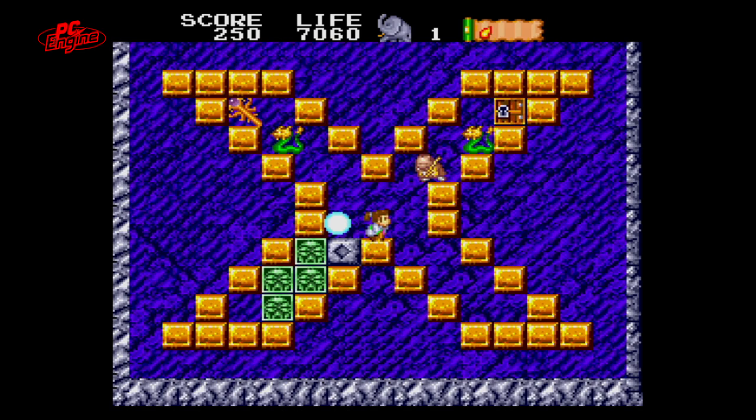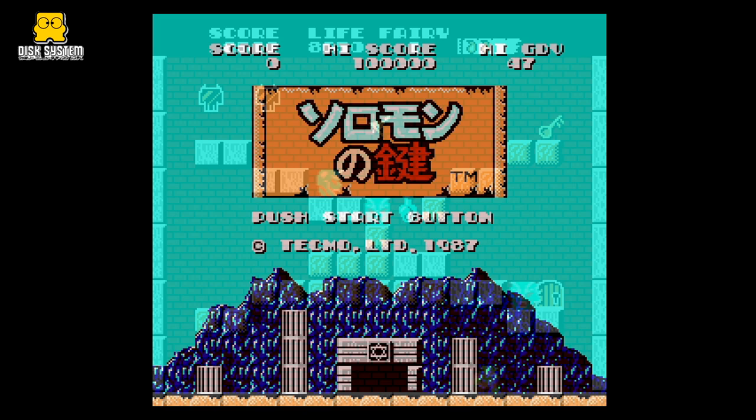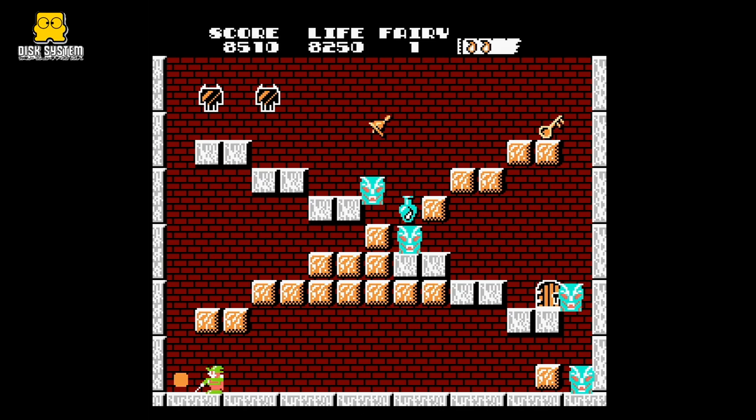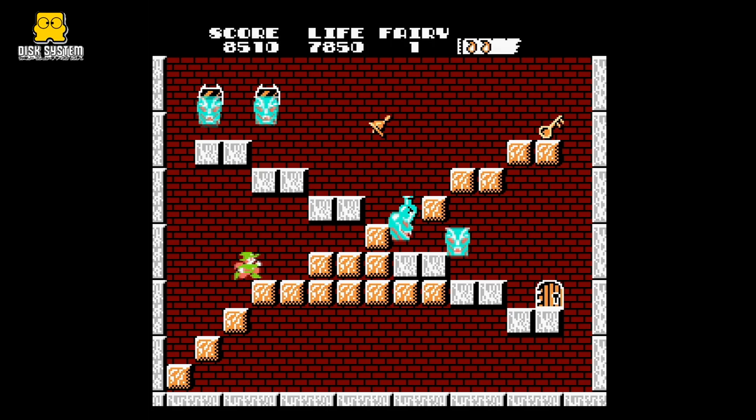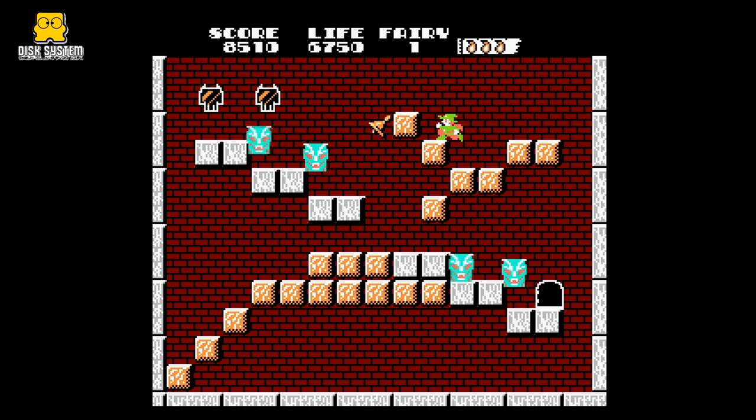Five years after the Famicom release, there was a Famicom Disk System version. This came out on January 25, 1991, and was handled directly by Tecmo — and guess what? It's the exact same game that was released 5 years earlier on cartridge. Not cool, Tecmo. While the Japanese wiki mentions this as an official release, other sources on the net point in the direction that this is a Hong Kong bootleg, which would also explain why the title screen still says 1987.